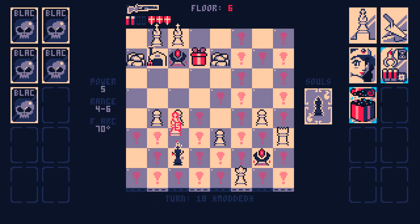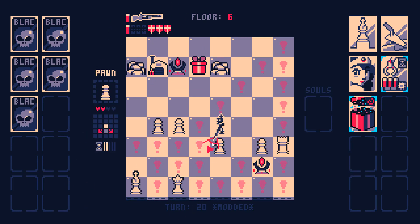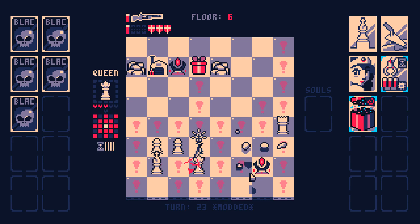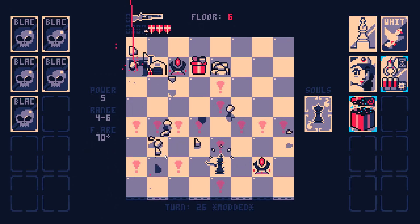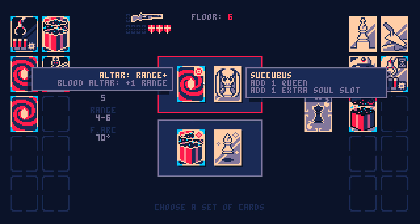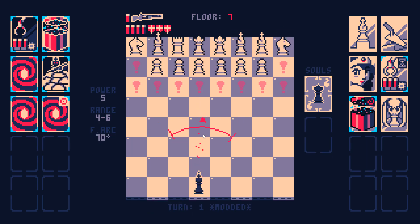It should be safe to Soul Card out next turn. Have I gotten any gifts yet? I think I have not. Give me Queen Soul — two damage? That looks insanely powerful. So it's a buff to my altar, and this is a buff to my Gift Box. I'll take the buff to my Blood Altar, even though it gives the enemy another Queen — that just seems super powerful.